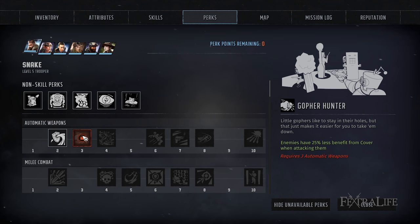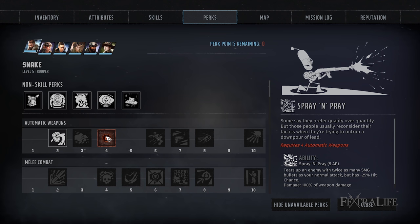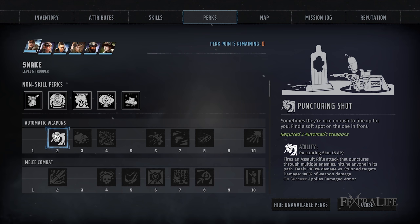Spray and Prey and Puncturing Shot are both very good choices, but I don't think you're going to want to take them early on. Your hit chance is already the lowest at the beginning of the game and Spray and Prey lowers it by another 25%. Puncturing Shot seems great but you have to have so many enemies on screen to get the best use of it. Early on on harder difficulties, you're trying to destroy as many enemies with explosives quickly, so you won't get as much use out of it early.